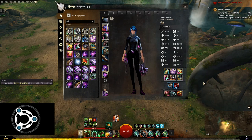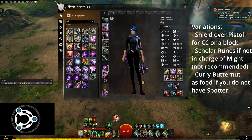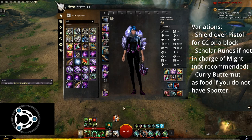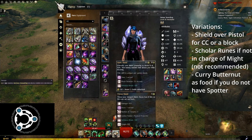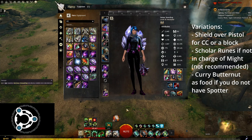As I said, I will run mace pistol as a default setup, however you can swap to a shield instead of the pistol which will grant you some extra CC and a general block skill, and it will only be around a 1k DPS loss. If you are ever not in charge of might, you could in theory swap out the strength runes for scholar runes, however this is a very minor DPS increase of only around 1k, so I would recommend to just stick to the strength runes just in case your other might source either messes up the rotation or dies within the fight.